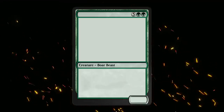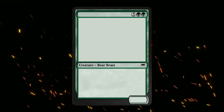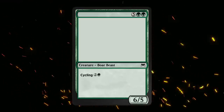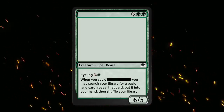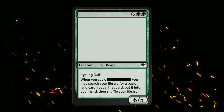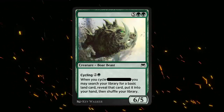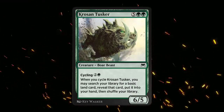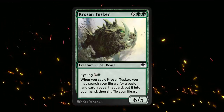Our next card is a green Boar Beast for five and double green, first featured in the Onslaught expansion as a common. It's a 6/5, and it also cycles for two and a green. When we cycle this card we may search our library for a basic land card and put it into our hand, featuring art from the legendary Kev Walker. It's none other than Crosan Tusker. Unlike the Gem Palms this may not immediately find a home, but still a nice value card to have access to.